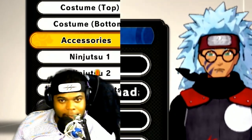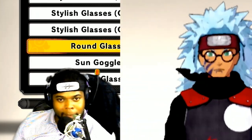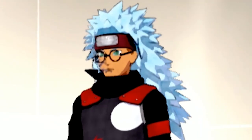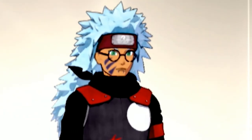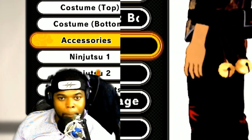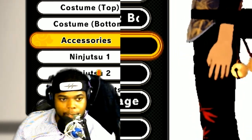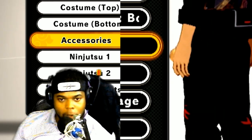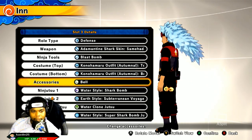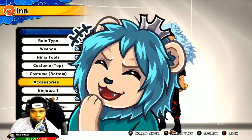Next we got the round glasses. You trying to look like Harry Potter or Kabuto — these are the glasses for you. Here's the bell — the golden bells on the left pocket, they look so dope. I might just have to wear those, just so I can tell people to hold my bells after I lay them down. Pause.